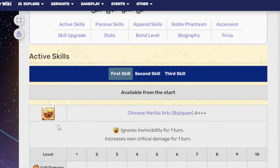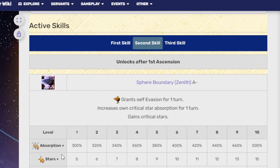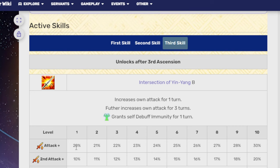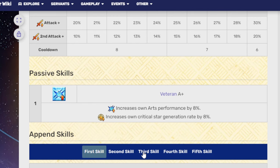His first skill is Chinese Martial Arts A+++, which ignores invincibility for one turn and increases Crit Damage for one turn — 100% Crit Damage up on a cooldown of five. His second skill is Spear Boundary Zenith A-, which grants self-evasion for one turn, increases Crit Star absorption for one turn, and gains Crit Stars — 500% absorption, 15 Crit Stars on a cooldown of six. His third skill is Intersection of Yin and Yang B, which increases his own attack for one turn, further increases attack for three turns, and grants self-debuff immunity for one turn — 30% attack for the first buff, an additional 20%, on a cooldown of six.